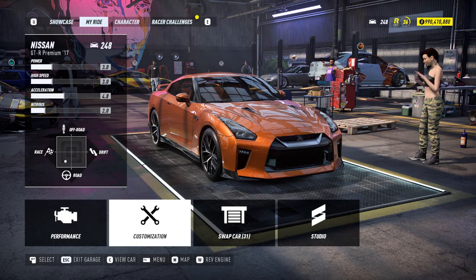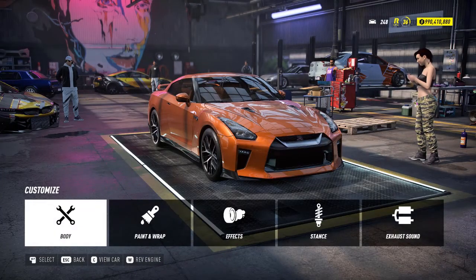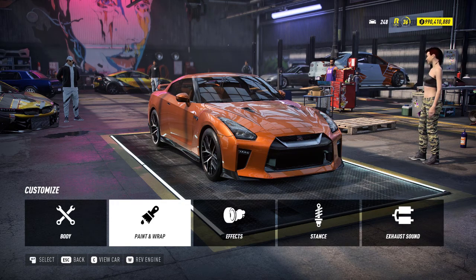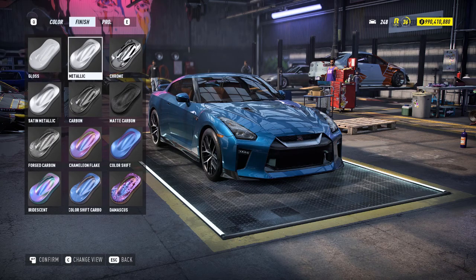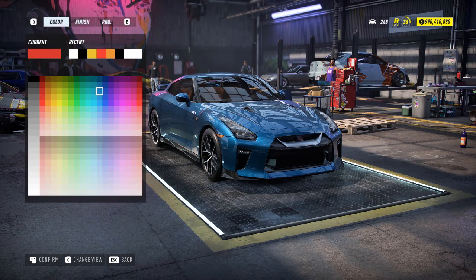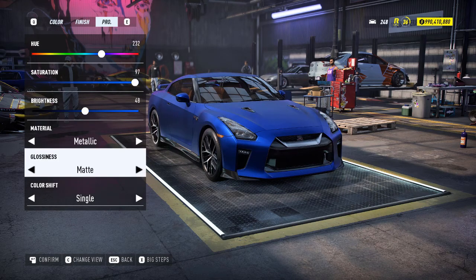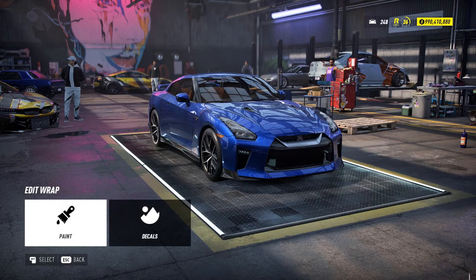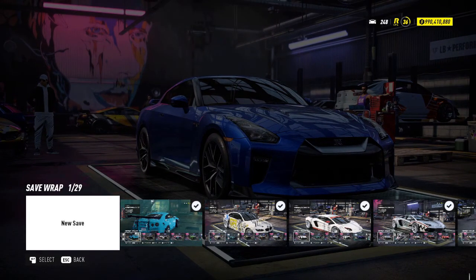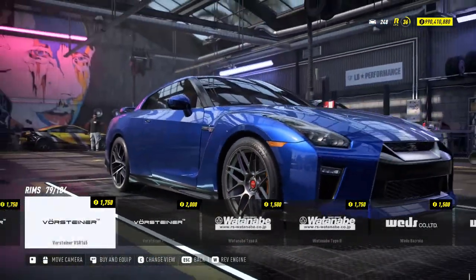We're back in the garage to customize it. We're not going to focus on performance — this is not a performance build. In my opinion, if Drift were in Movie 4, it should be an R35 GTR painted in a blue tone with a metallic finish, maybe a darker blue. This one looks perfect — I'm going with metallic finish, increasing brightness a bit, going gloss, single color. It looks really perfect; it should have been like this. So we're going with blue and just changing the rims.